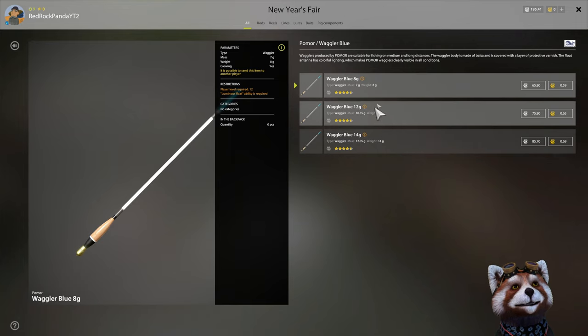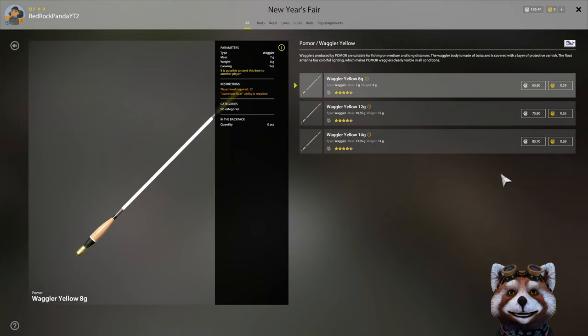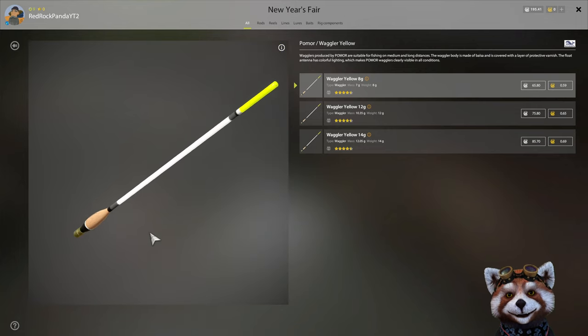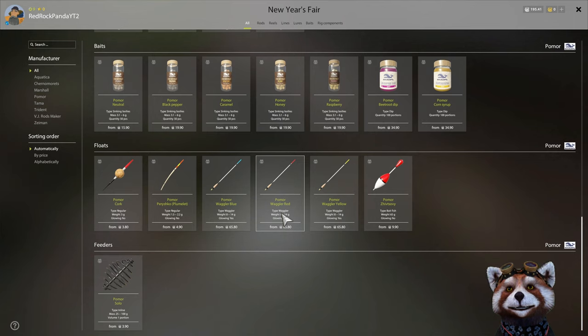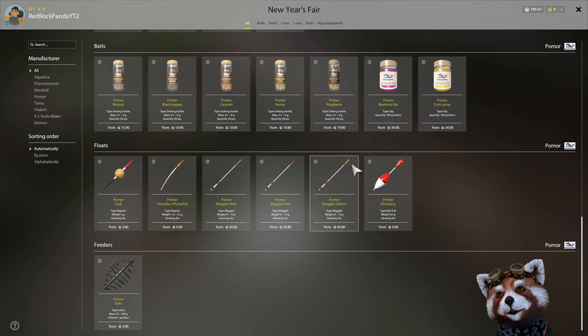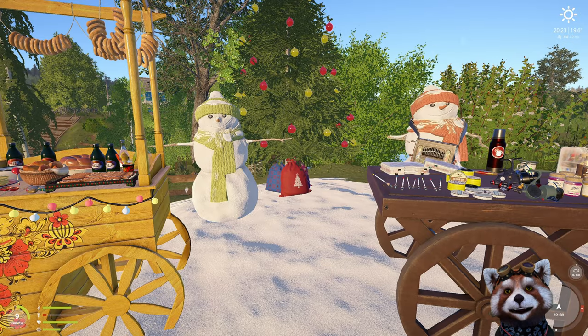That brings me to my favorite Christmas items in the store. If you are even remotely close to getting towards match rods, make sure you grab an 8, 12, and 14 of the blue, the same with the red, and the same with the yellow. I absolutely love the visibility of these waggler floats - they are far, far greater than anything else you can get in a normal tackle store. Even if you're not into float fishing, I absolutely recommend grabbing a full set. The white visibility and three separate colors means you can run three float rods without any issue, as you can easily identify which color belongs to which rod.